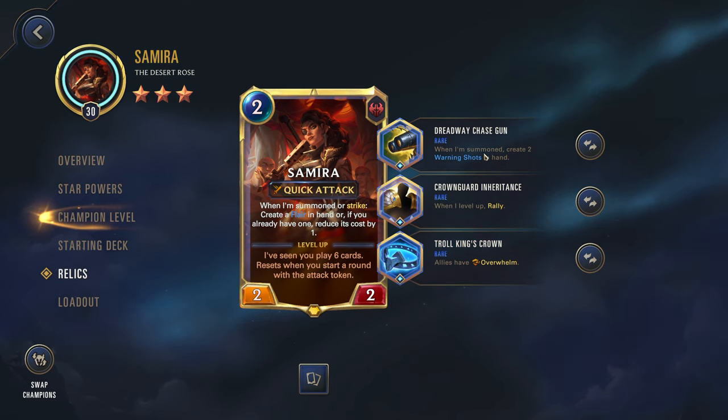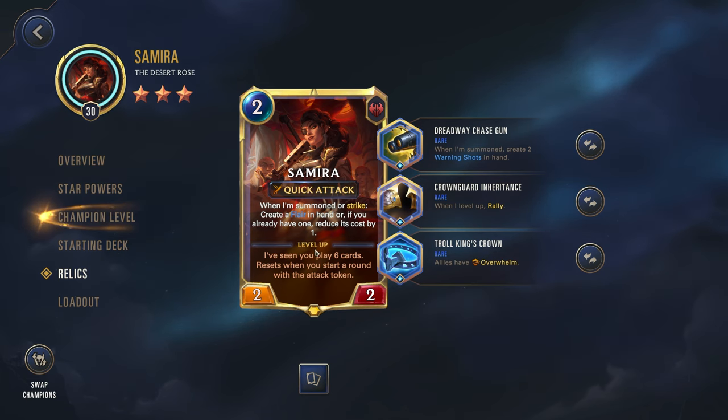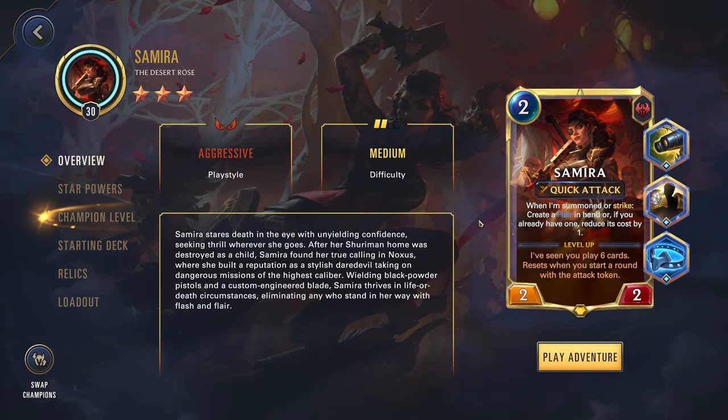These chase guns are probably going to be more important than ever. They're making these zero-cost warning shots, and since she's going to have less of those cheap spells, generating some from the chase guns will really help us out. Let's hop in game — I think we'll do Galio again, was really enjoying playing through that. We haven't really showcased Galio at all recently, other than our Pike video, so let's hop in and see how she does.